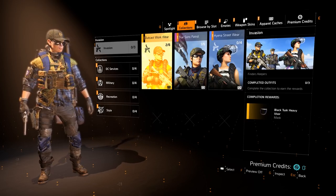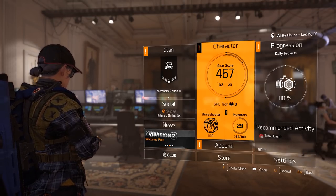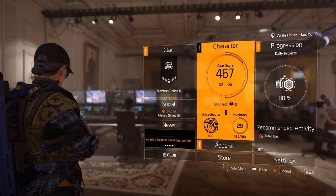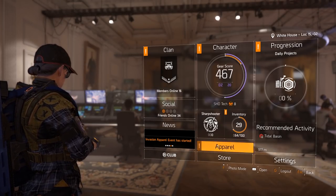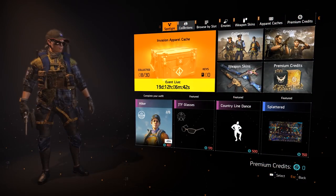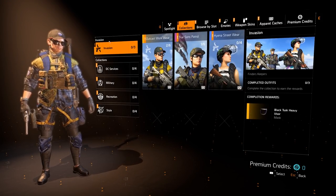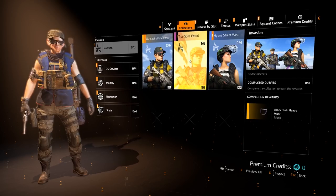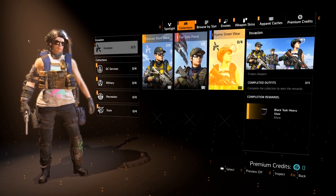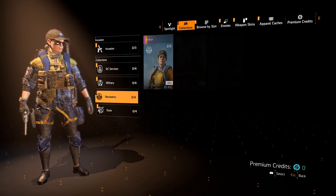Without any further ado let's jump into it. To receive your Black Tusk outfit and Black Tusk mask, please note there are going to be three masks. First, go down into Apparel. Under Apparel go to Apparel Store, then click Collections. You will now see under Invasion three different outfits. If you click on them, your character will be shown wearing the outfits.